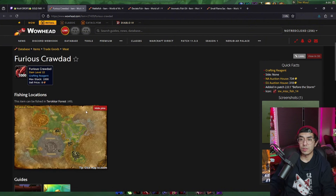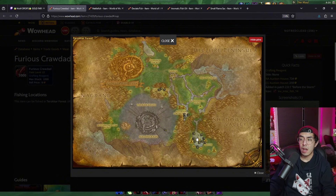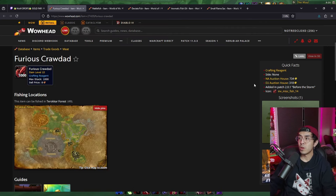Terokkar Forest is in Outland. If you take the portal to Shattrath and then fly over to any of these areas, I'll have a coordinate to one of these areas in the description of the video. I'll have a coordinate to the best place that I went to.